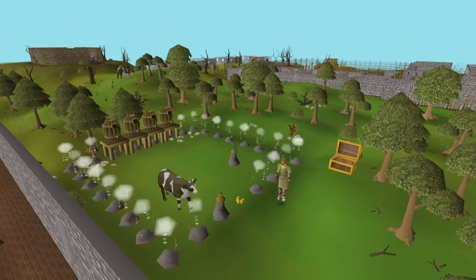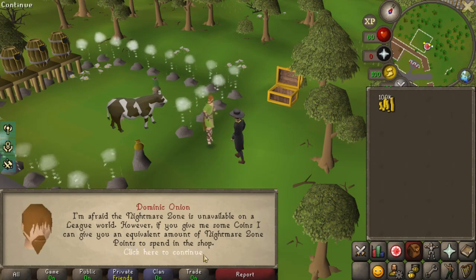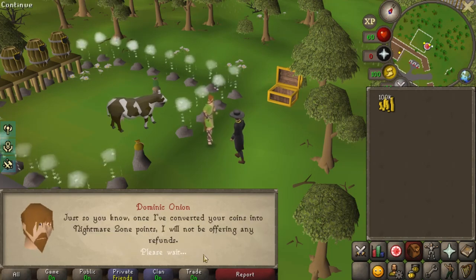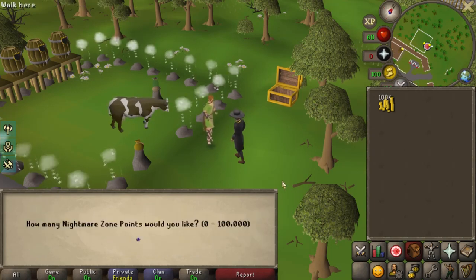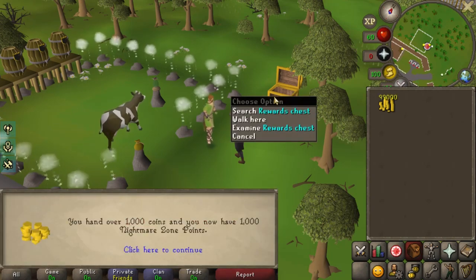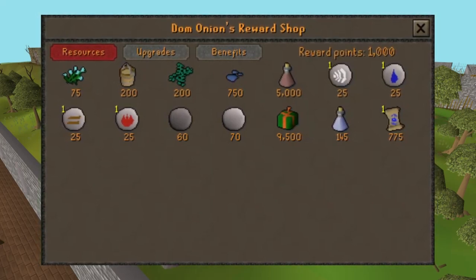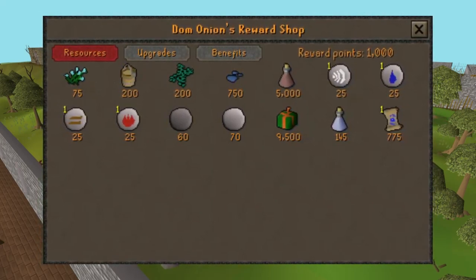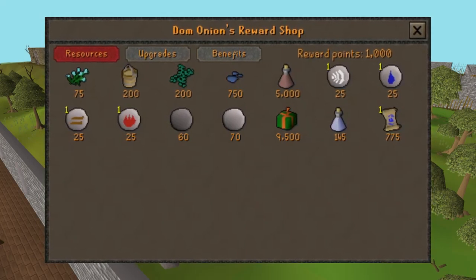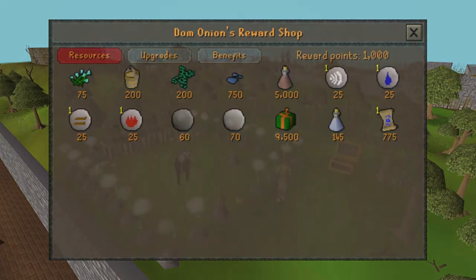In the league, the Nightmare Zone is not open to play, but you can buy Nightmare Zone points with GP at a rate of 1 point per GP. To do this, you just need to talk to Dominic and you can enter how much GP you want to exchange. Iron Men can't buy any item rewards except for redirection scrolls, so you can't get herb boxes or seaweed — you can only get imbues and scrolls of redirection.